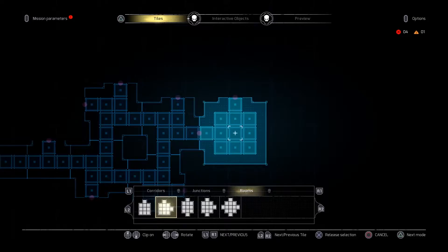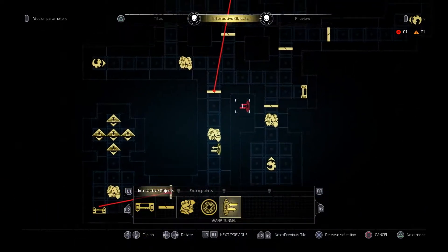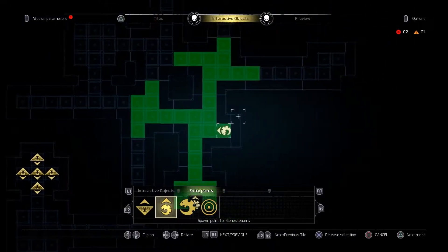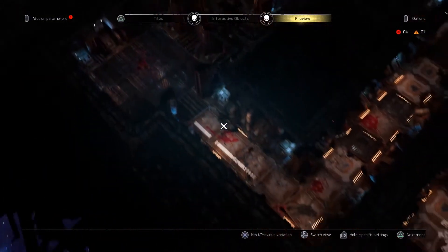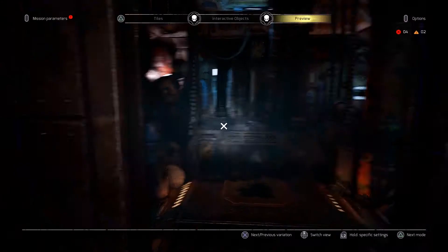In Space Hulk Tactics, build any map you like using more than 150 unique tiles across three environments. Add doors, rubble and interactive elements to build the perfect battlefield — half warzone, half puzzle to solve for each player. Change the look of your map on the fly while retaining layout and all mechanical elements, exploring your mission in isometric or first-person views, customizing every wall and floor.